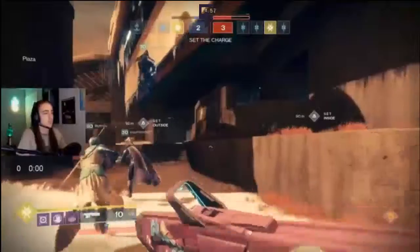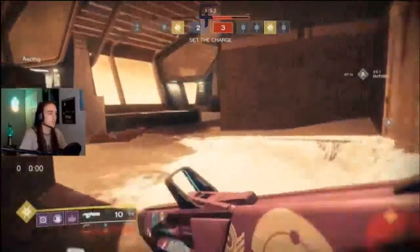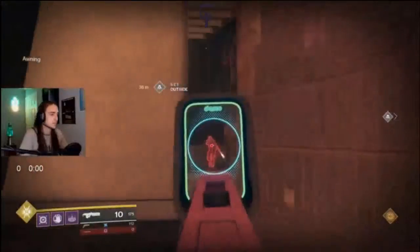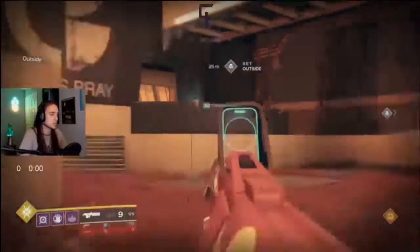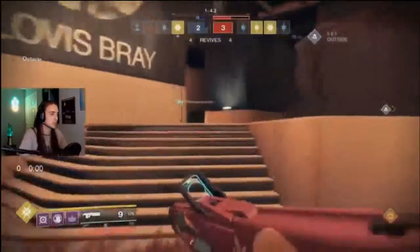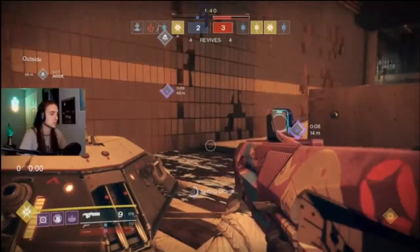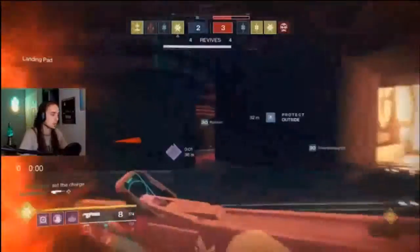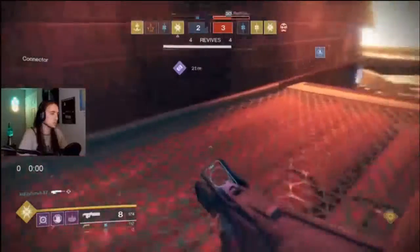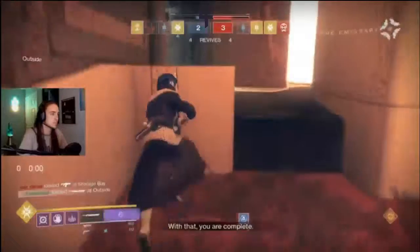Joey actually has a super — that Nova Bomb. So Nova Bomb versus Nova Bomb on the enemy team as well. Nice opening shot — 56 damage to the head. It's around roughly 200 damage needed to kill an enemy player from full HP and shielding to zero. Setting a charge instantly. Two versus two on these supers now. Joey blinking around, trying to displace himself, make the enemy team guess. Disengaging a little bit — one pick going underway for his team so far.